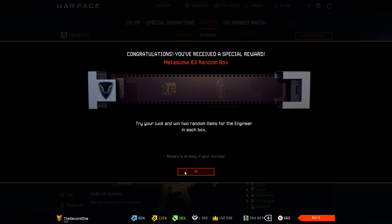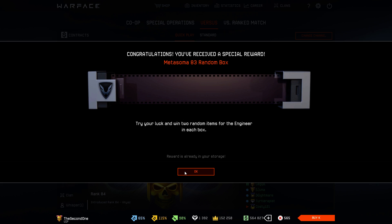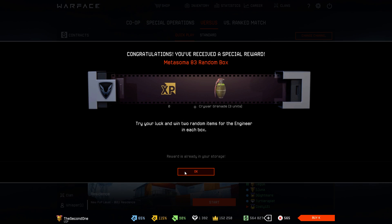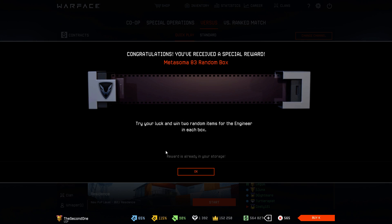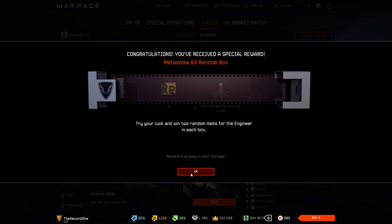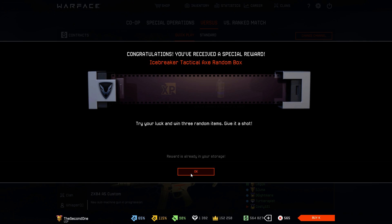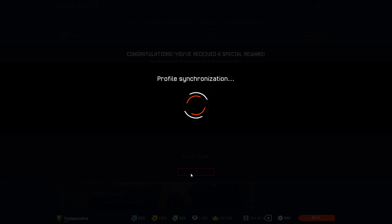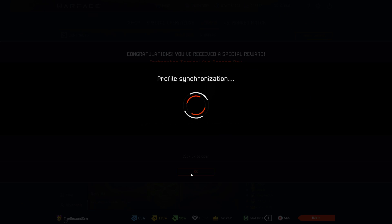Next up is Metasoma 83. We got nothing in the first box. Another box gives three Cryoware grenades. One more box of the Metasoma — one Resurrection Coin. Let's try to open one more — we got three mines, not interesting. One more Blue Smoke. Three more days of Fleshbanks.